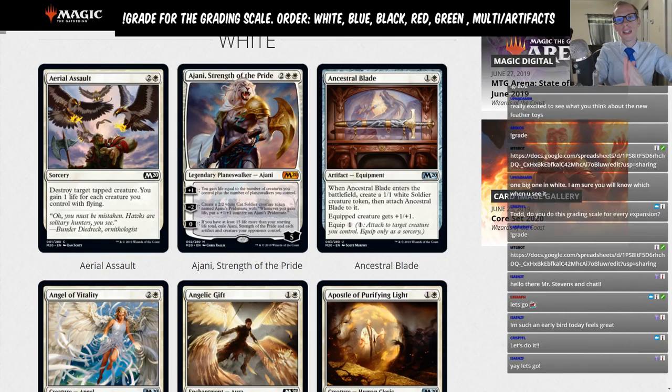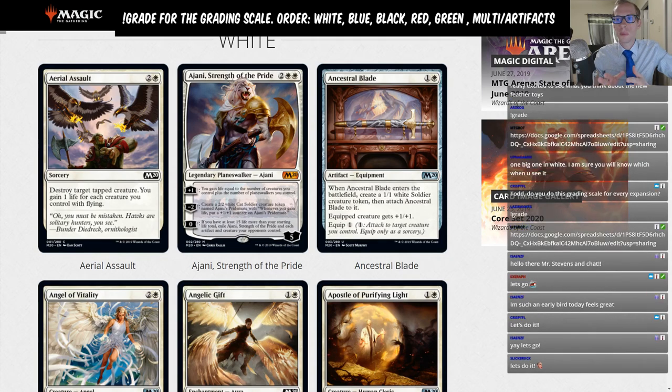Welcome everybody in Twitch chat and on YouTube. We have our Core Set 2020 standard set review today. We're going to be breaking cards up into colors, going through white, blue, black, red, green, and then multi-color, artifacts, and lands together. We're giving a letter grade to each card in the entire set with standard in mind — that's where this review will be focused.